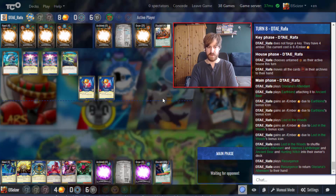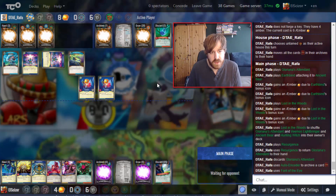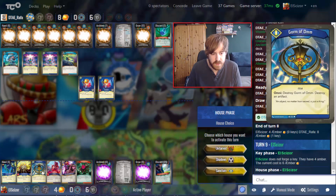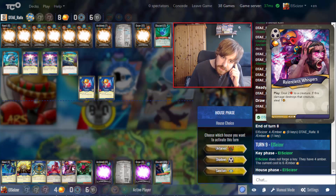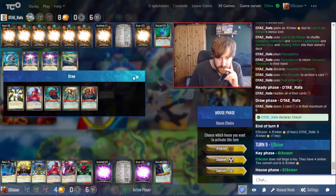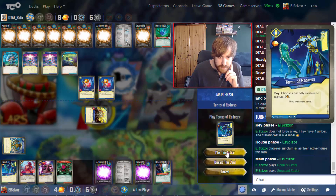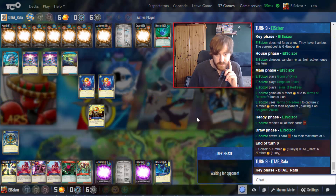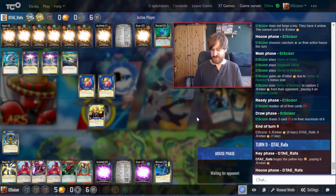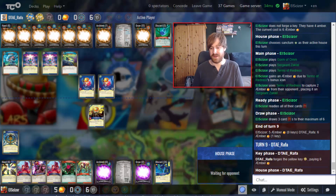Lost in the Woods there as well. He just keeps clearing my board and I'm struggling to clear his. He can just keep Haunting with Haunt of the Eye. I can steal two, but I want more. I do have the Hunting Witch though. I need to develop some semblance of a board otherwise I'm just struggling big time. All my Hunting stuff is still in the deck — I was hoping to draw it.